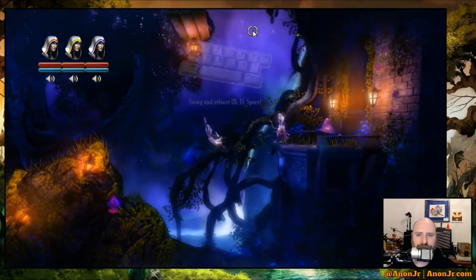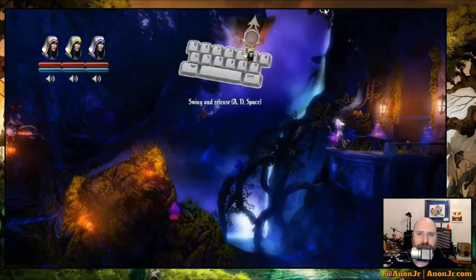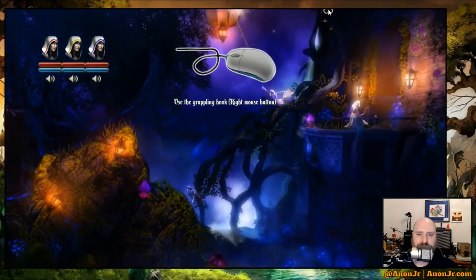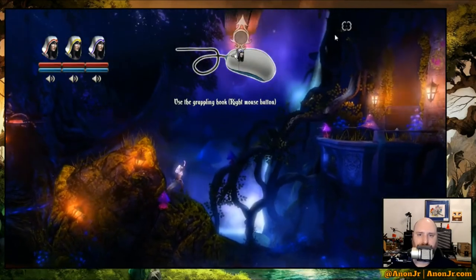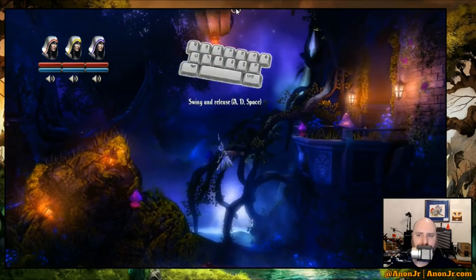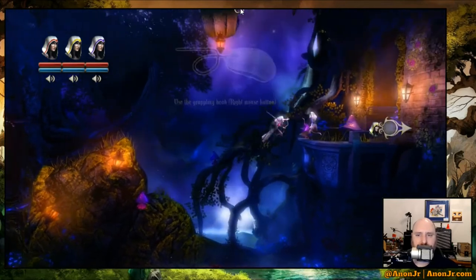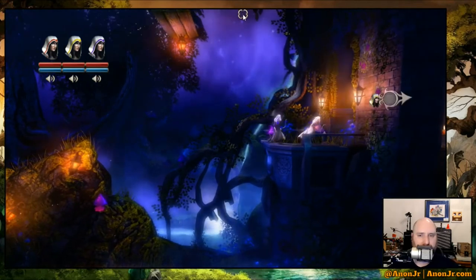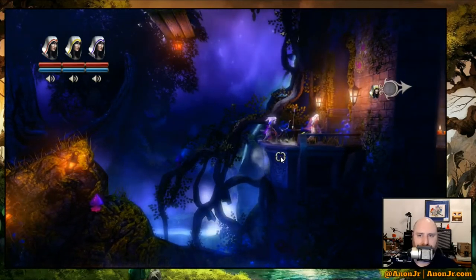Did everyone get the bubble up here? I think there's a bubble up there, but it looks like somebody got it. Does anyone know what the bubbles are? I hadn't gotten to that yet — somebody picked up the one I was going to use for the explainer. You get experience orbs.